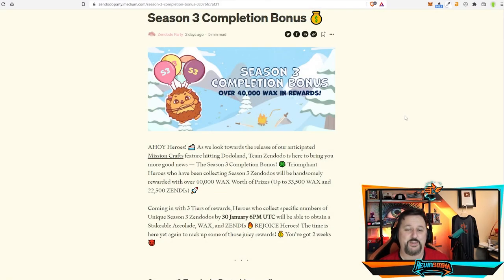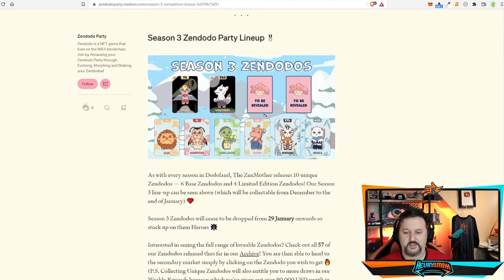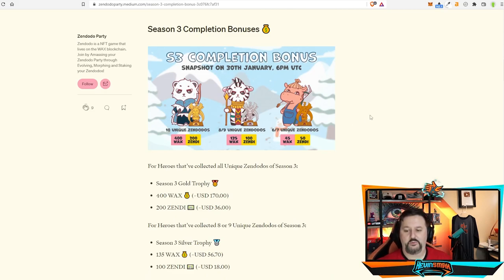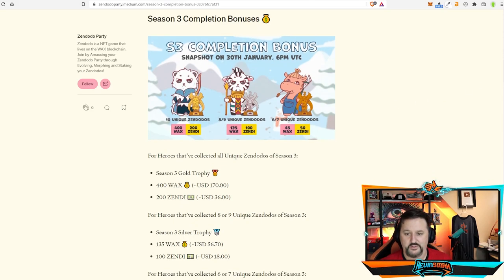Now let's talk about Zen Doodoo Party. They have seasons every two months and give away prizes, giving out 40,000 WAX in rewards to people playing this game. There are 10 cards in all right now, 8 of which have been released, with 2 more coming shortly. You can get a gold, silver, or bronze reward depending on how many unique cards you unlock in a season — 10 for gold, 8 to 9 for silver, and 6 to 7 for bronze. From what I see right now, I have a chance at going for bronze.